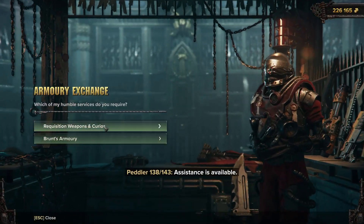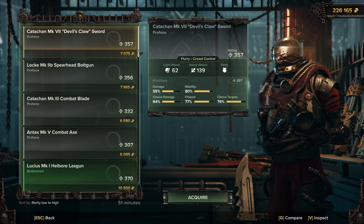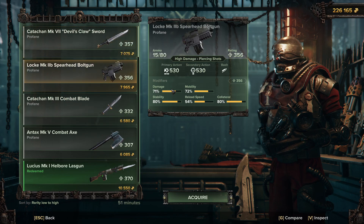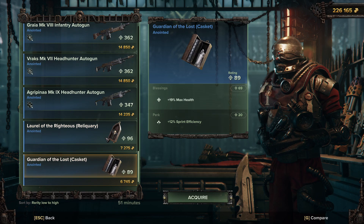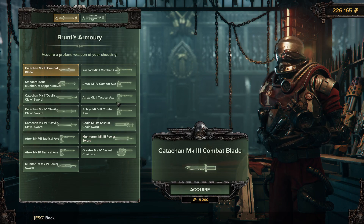For auto dockets, go to the Armory Exchange and the Requisition tab to see what's on sale. This vendor resets about every 55 minutes, so come back once an hour for new stock. You'll see stats like a 71 damage there, but we want all modifiers close to 80 - a 36 stopping power is far too low. I'm playing Veteran so max health isn't as useful for me; I'd rather have toughness.